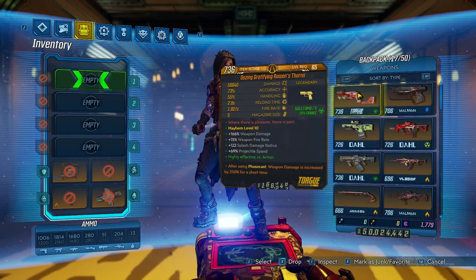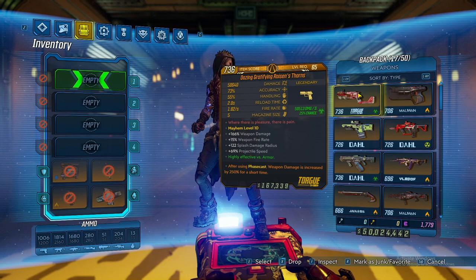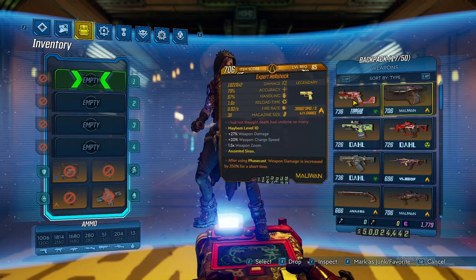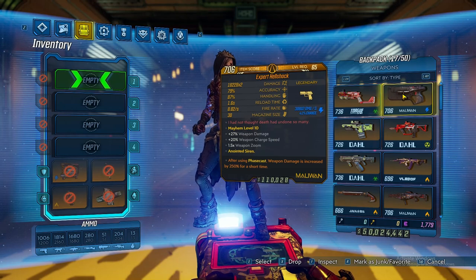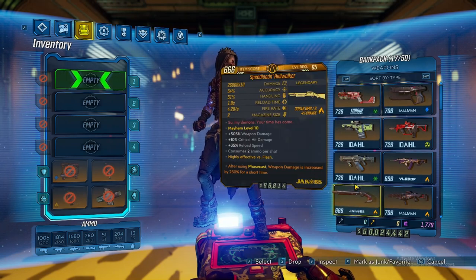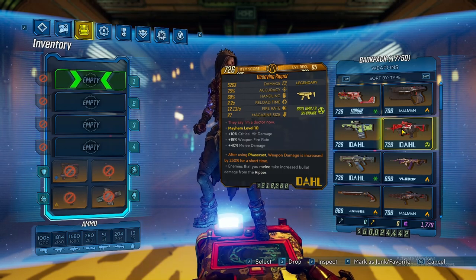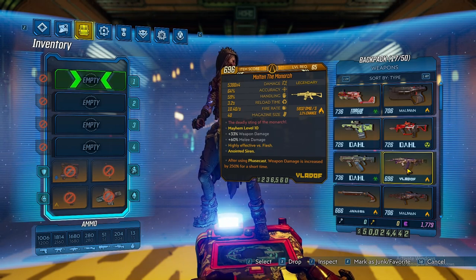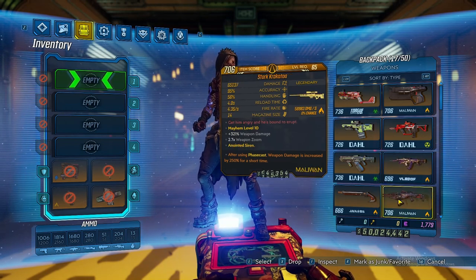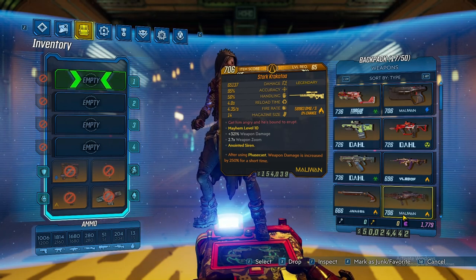For weapons, you can use anything you want, but you're looking for the Phase Cast 250 anoint. My favorite weapons to use are the Roisen's Thorns — which recently got buffed — the Hellshock, the Kaoson, the Chaos, and the Hellwalker. The Decaying Ripper is not fantastic damage-wise but it's fun to use. The highest damage option is the Monarch — you can farm it with a 250 Phase Cast version and it's so much fun. The Star Krakatoa is also usable, and I absolutely love using it when it comes to beating the absolute hell out of Graveward.